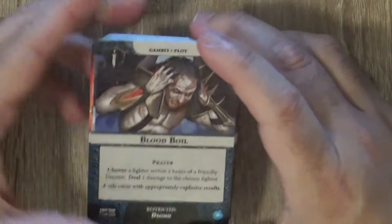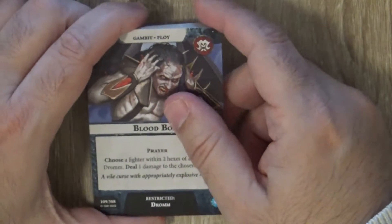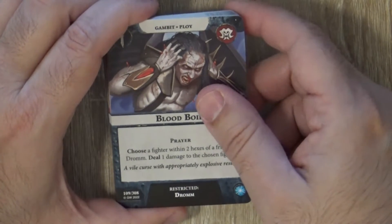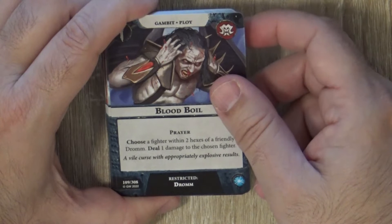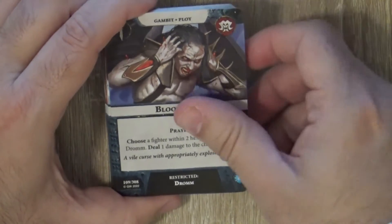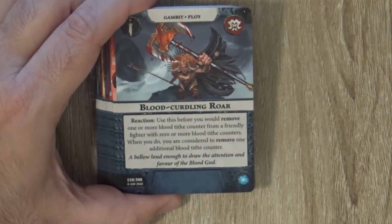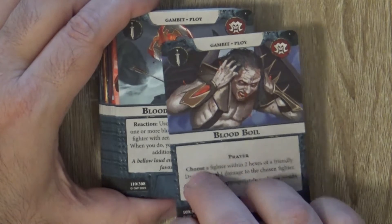Looking at the power cards — we have a lot of prayers, seven in total, and all prayers require the Bomb (the slaughter priest). So this guy is key to survival and you want to keep him protected while dealing most damage with the other two guys. The first prayer is straightforward: choose a fighter within two hexes and deal one damage to the chosen fighter. This will be in all decks for this warband — one damage for free, and it synergizes with some of the cards we've seen.